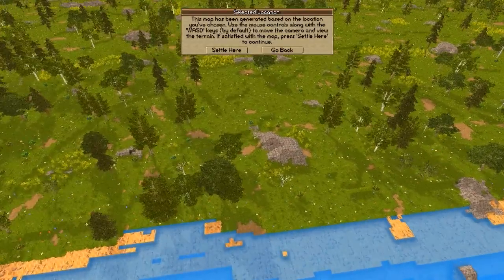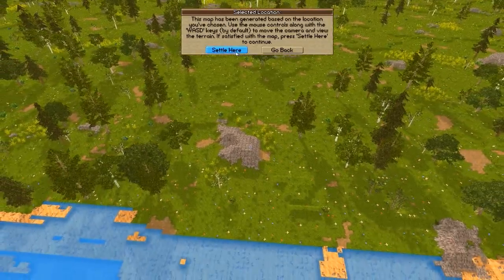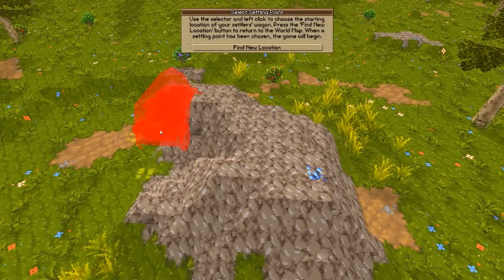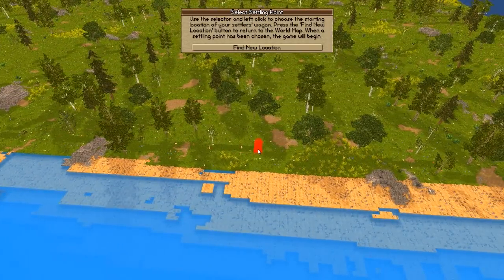I could lower the draw distance setting to make it run a bit better, but it should be fine since I have a new PC. When I'm zoomed in here it's just fine, but any further out it's really bad. The new art style is really good — I really like it. There are also sloped terrain features; the mountains are now not completely square, and I like that very much.